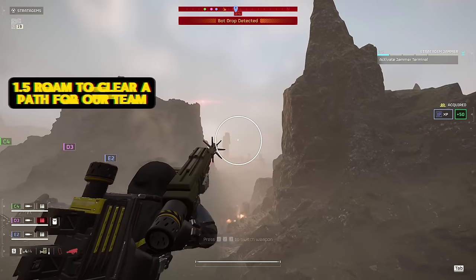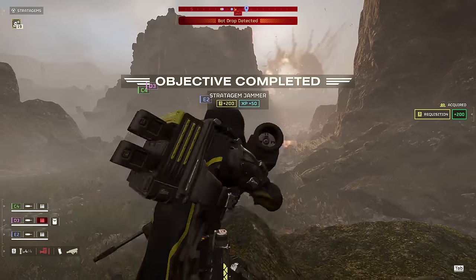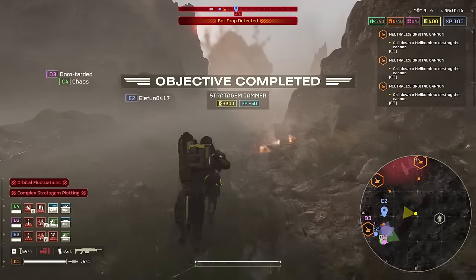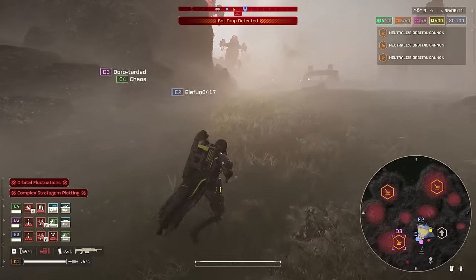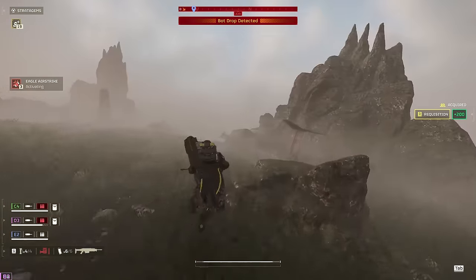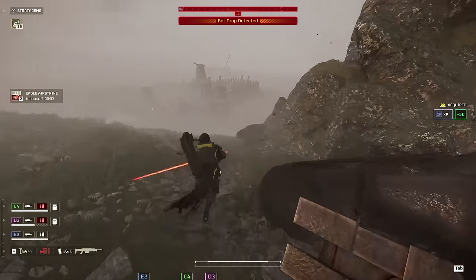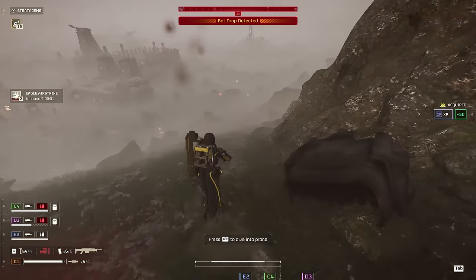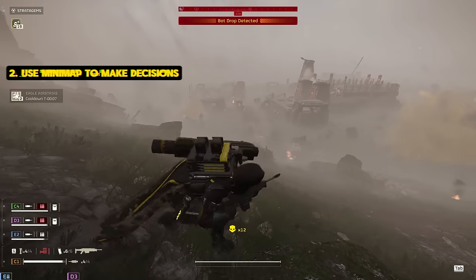Since we spotted this jammer earlier, we're splitting off from our team while they push the first primary. We take out the stratagem jammer from a different angle and then push up a little bit — but y'all can probably see there's a bot drop flare right there in the distance. This means it's a great time for me to continue roaming. That bot drop being called in means it's now on cooldown, so we keep moving.